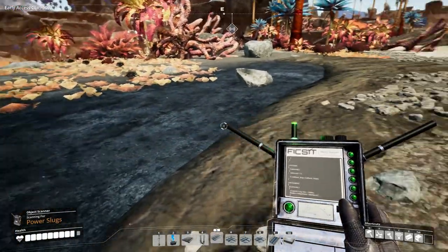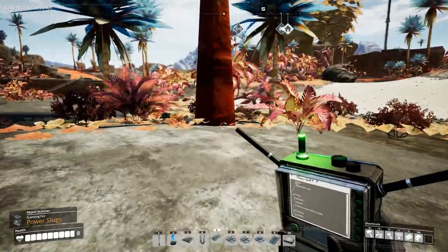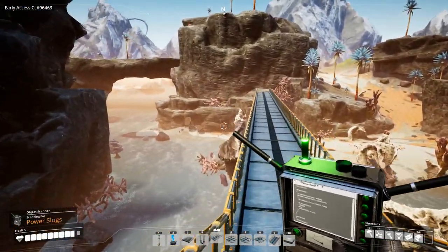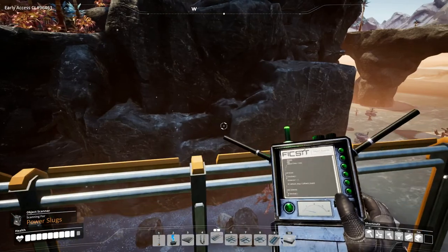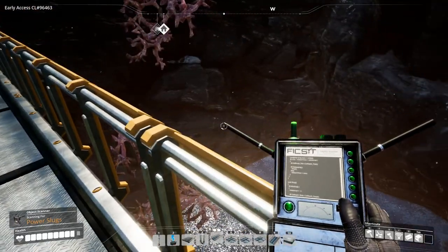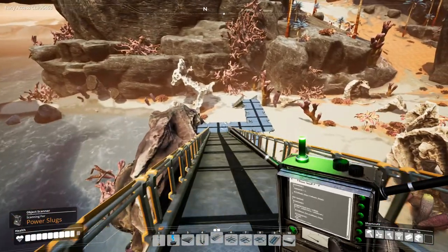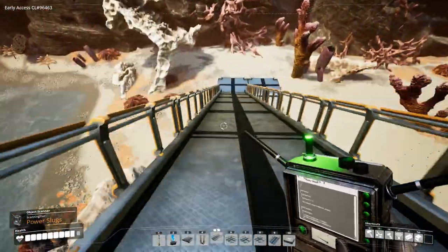No, it's behind us. Okay, so it's in the ground somewhere. There has to be some caves that I'm not seeing. I don't get it. You guys see any caves here? I just don't see any. I don't see an entrance there. I don't see an entrance over here. All right, let's go another way.